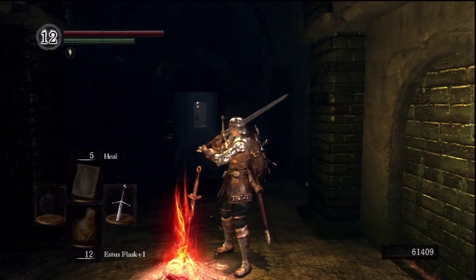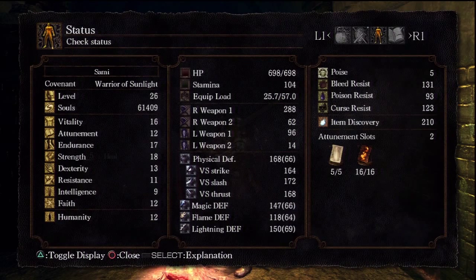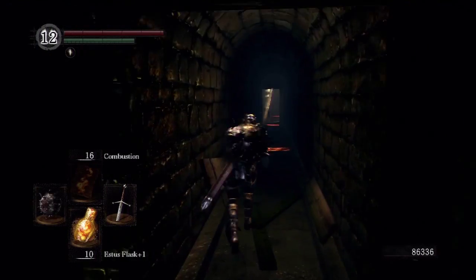Hey everyone, this is Darkseid. In this episode, I'm going to show you a fast area and method for farming large titanite shards, green titanite shards, and pill-formed humanity. The pill-formed humanity is the humanity items that you occasionally find while killing rats in the game.